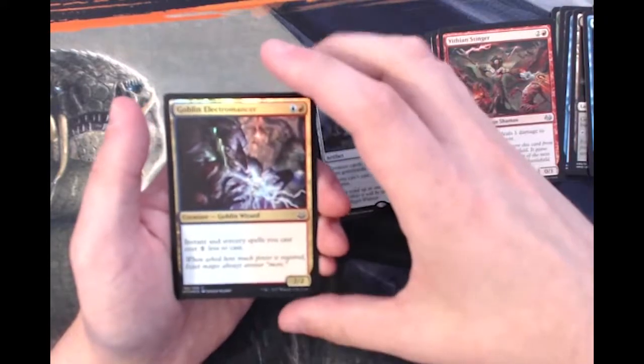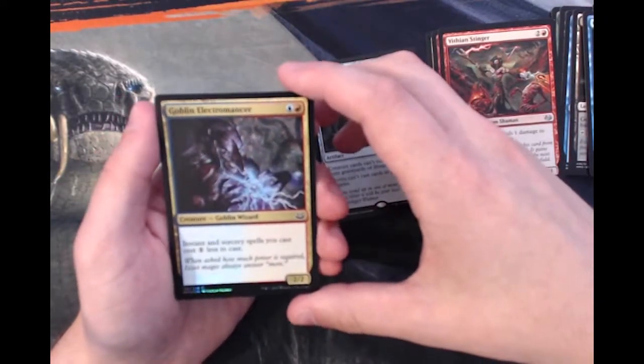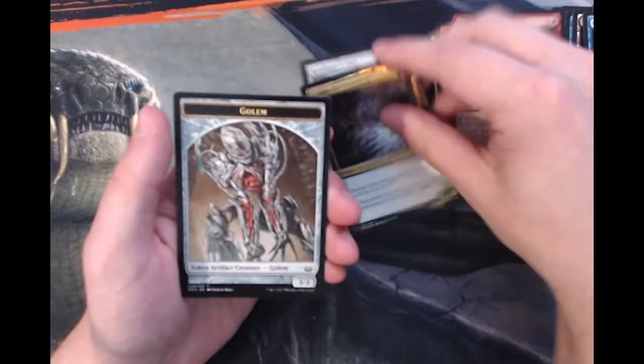And then we have a foil Goblin Electromancer, which is a pretty cool foil — really great artwork on that. And then a Golem token.